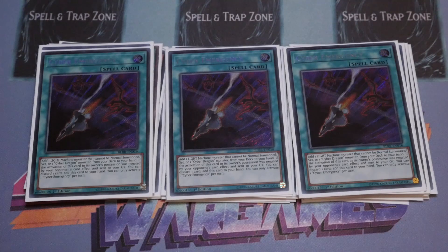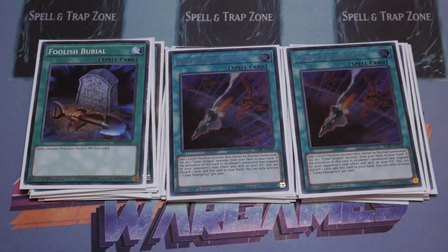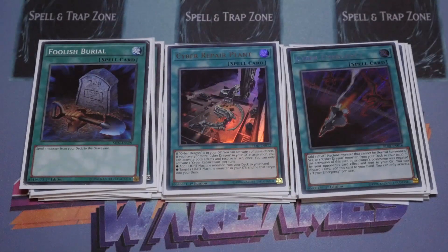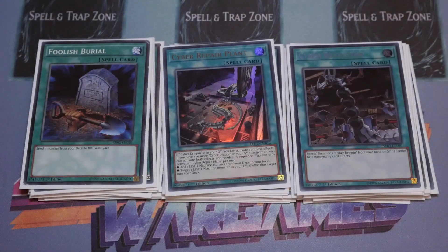The one Foolish Burial — you send any of your Harp Horrors or Nightmares to help extend your combos, or you can send the Gizmek, or send your Herz as well. We've only got the one Repair Plant — its purpose is only to search out your Galaxy Soldier. If you've already got one in hand you can search out any of your other light machine monsters, but that is the main use. And the one Rev System — this is part of the two-card combo, technically, because you loop the Core in order to get the Orcas combo going.